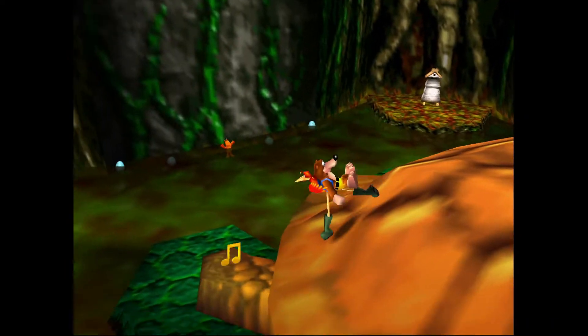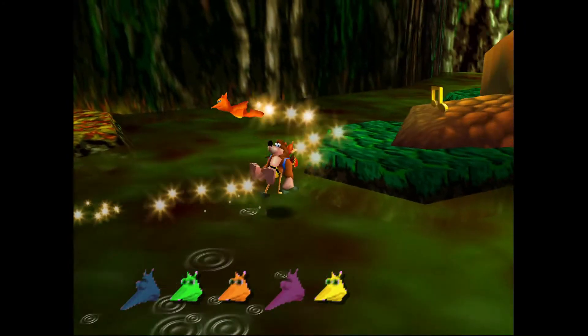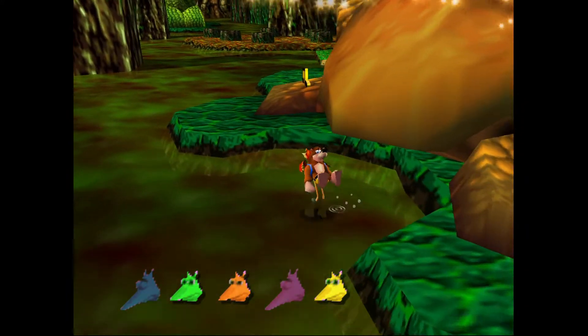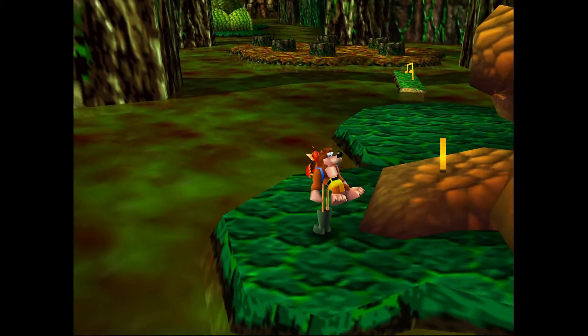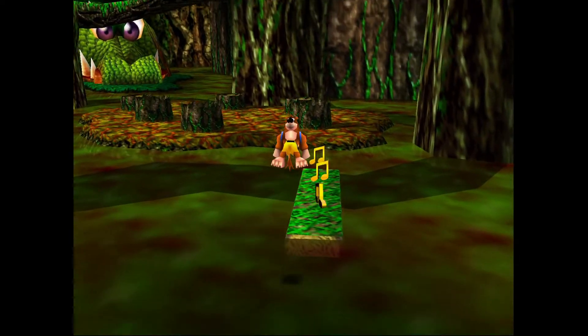And then this orange guy behind Tanked Up — this is probably the only time I've ever actually used the wading boots to grab that guy. Normally I just jump in there, take a point of damage, and jump back out. But if you want to do it safely, that's what that looks like.